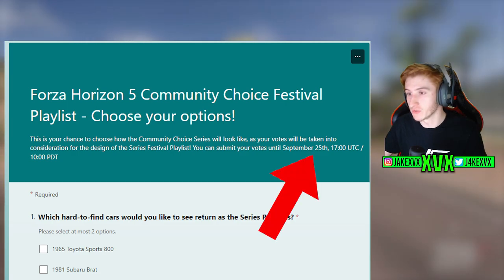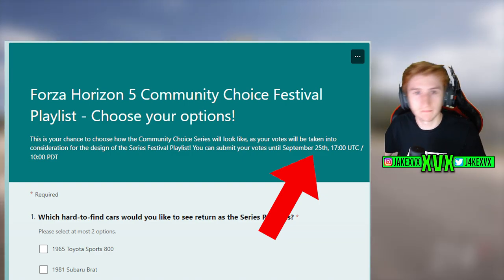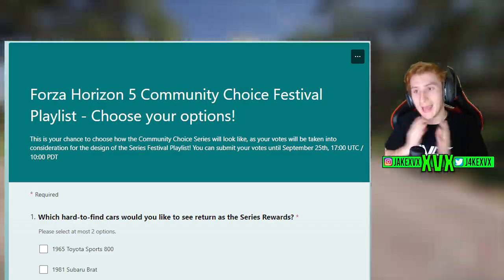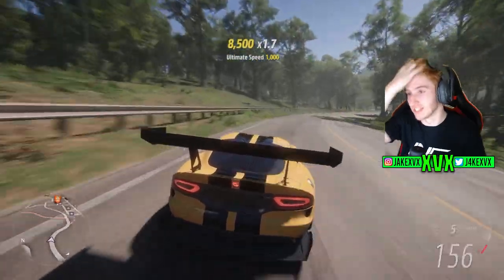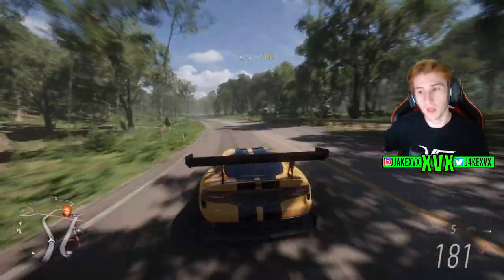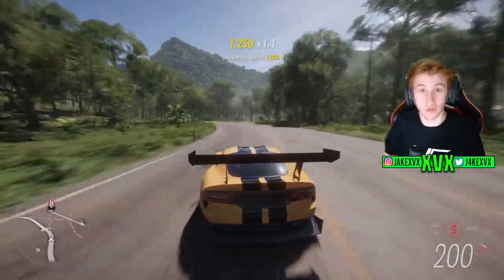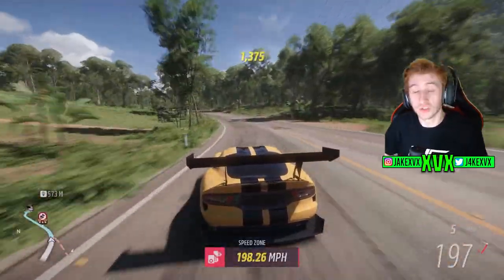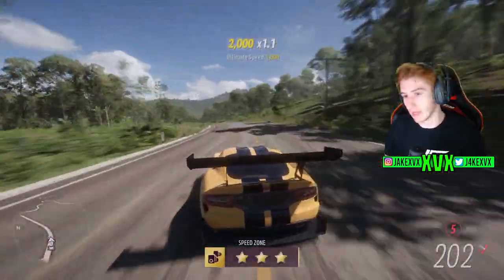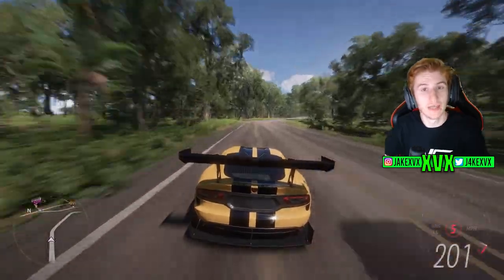We have until September 25th to fill in this form, which is this coming Monday — not very long. I do believe Playground Games plan their updates a long time in advance, so I can imagine October's and November's update themes are already set in stone, probably December's as well. They probably work a good couple of updates in advance. So in my opinion, I can't imagine we'll see this Community Choice Series any sooner than November. This does make you wonder if we are coming to the end of all the main series themes for Forza Horizon 5, like the high performance update and all the ones with genuine themes.